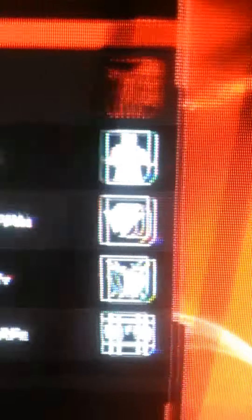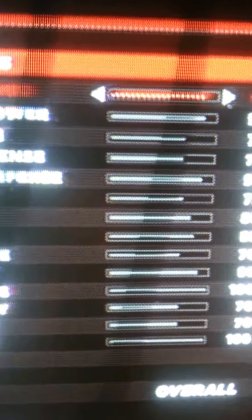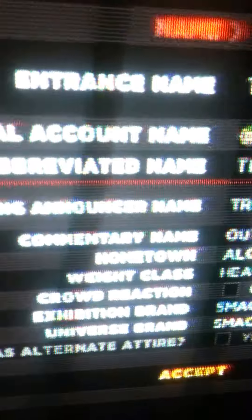When you're done with all that you should have a Troy Outlaw. You're going to finalize him and go to Edit Ring Attire. His abilities are: Dirty Pen is his first, Comeback is his second, Leverage Pen is his third, Resiliency is his fourth, and Ring Escape is his fifth ability. Then for attributes — pause the video so you can see them — five, four, three, two, one, done. Then click accept.